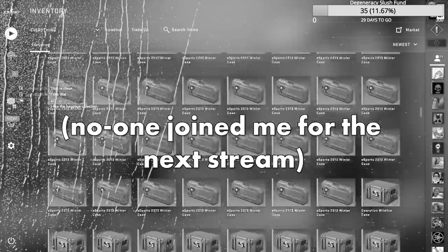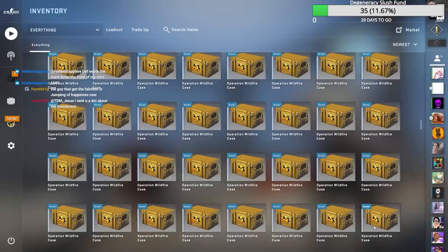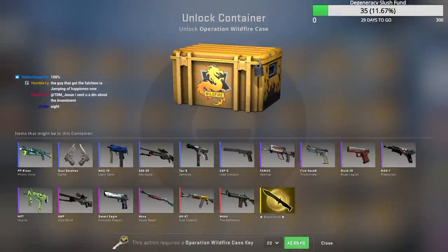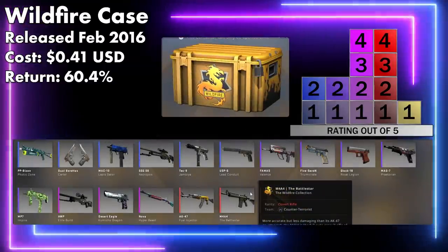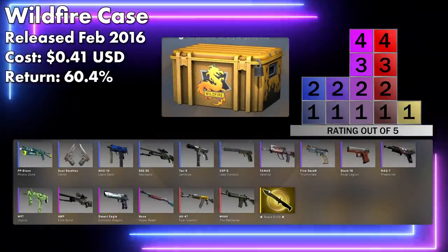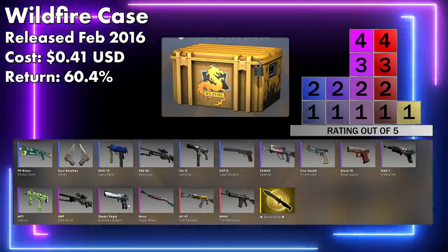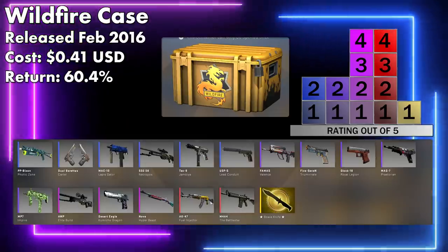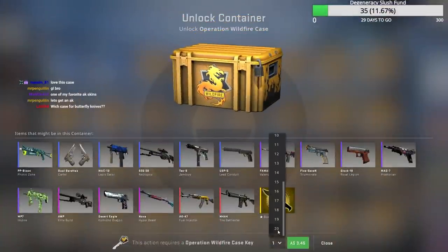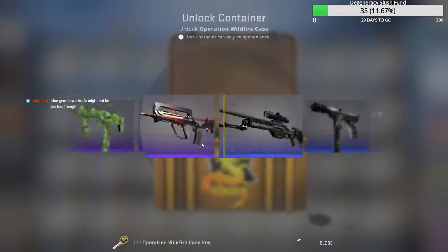Continuing on, opening the 10 least bad cases in CSGO. This case is interesting because the knives are pretty bad on average, but Fuel Injector's really good and Kimicho Dragon's quite good. Enough good stuff spread throughout — particularly the Fuel Injector — so that overall you actually get a decent return. I'd love a nice Fuel Injector.